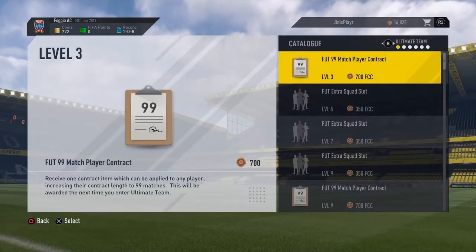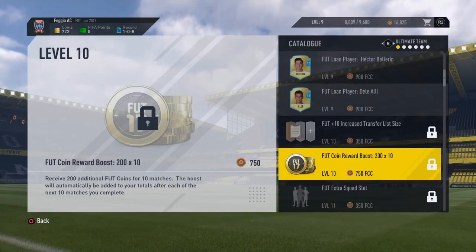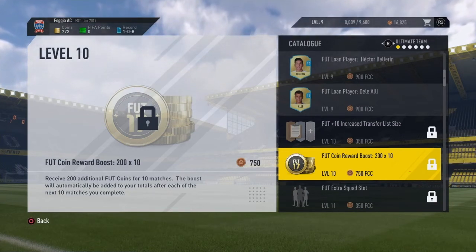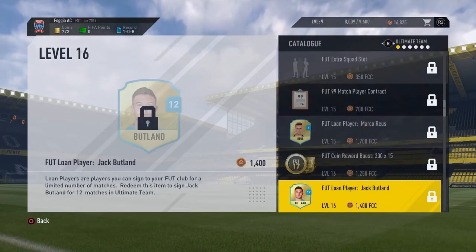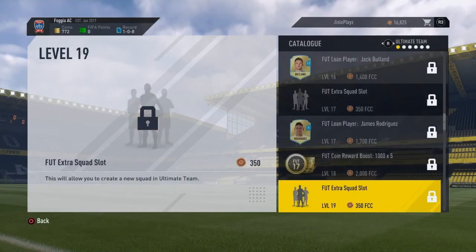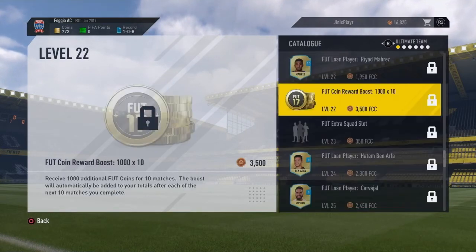So there's another easy way. If you go into the catalogue, there are different coin drops that can give you coins — they're called Footcoin Reward Boosts. There are different ones: you can get 200 coins for 5 games, 200 coins for 10 games, or 200 coins for 15 games. It goes up as you rank yourself up — you'll see your level in the top right corner. As you go up in level, you can get more things.